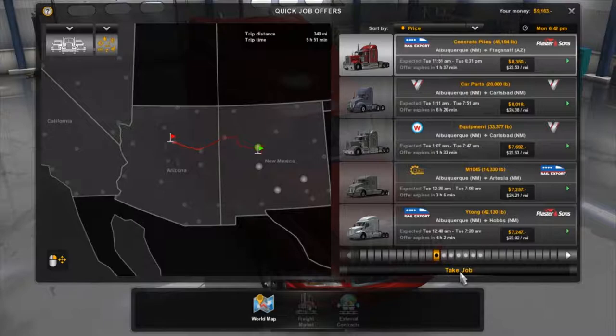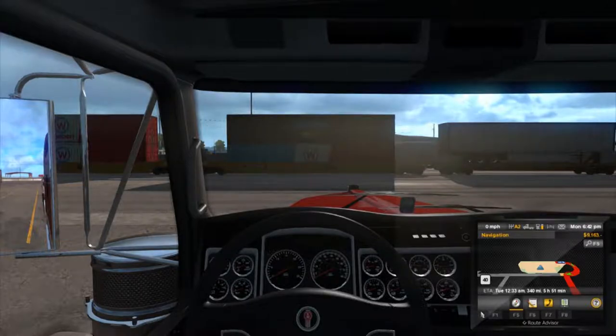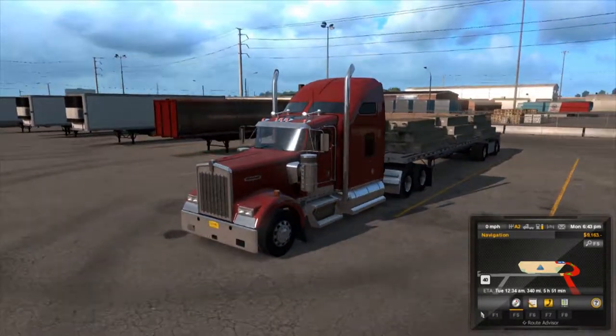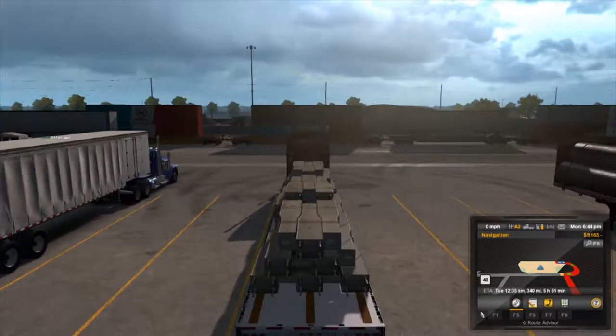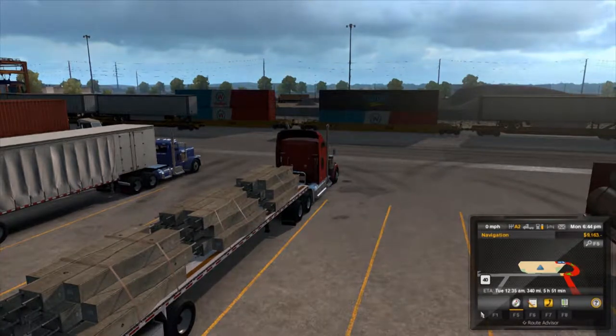The trailer's automatically attached. I didn't check what the cargo was - assuming some kind of concrete. Concrete Piles, yeah, that's cool. I don't want the sat-nav open. This is a very nice trailer - it's a Kenworth, looks like an older style Kenworth. I keep forgetting the axis are inverted on my camera control, but honestly I'll just get used to it. Let's start the truck.